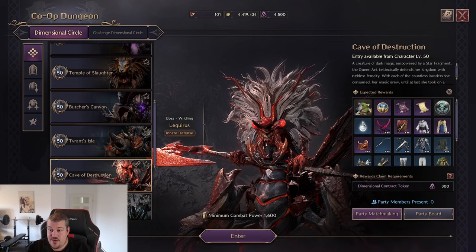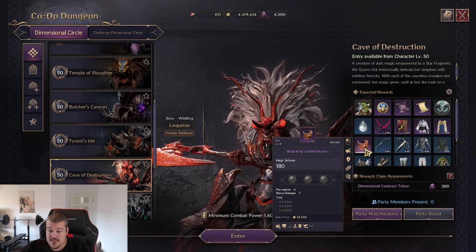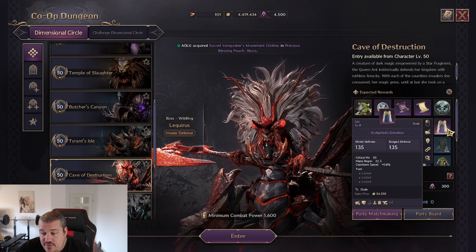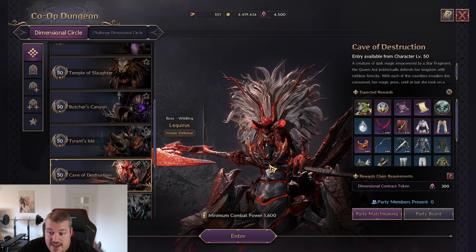We're starting with the Cave of Destruction. The reason it's first is simple: once global releases, most damage dealers will want to farm this dungeon first. Here you get bracers with four perception, which is great early on for PvE; a chest with four stat points and heavy attack chance, which is rarely found on a chest; and a cloak with mana regen and cooldown speed that the majority of builds use. If I were you, pull out this guide on global release and start slaying Ligarius first.